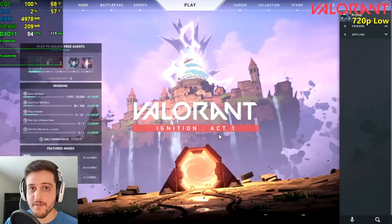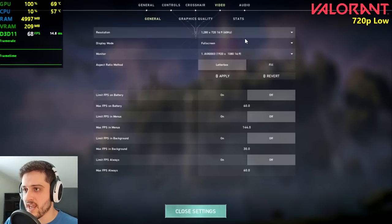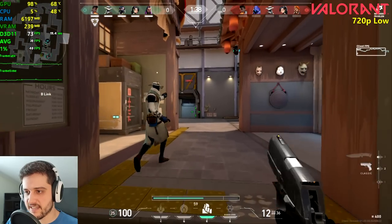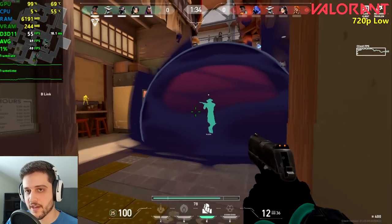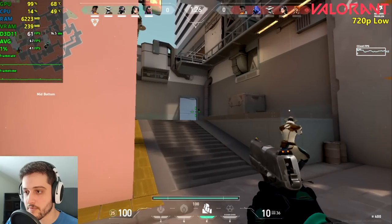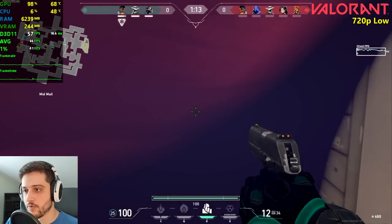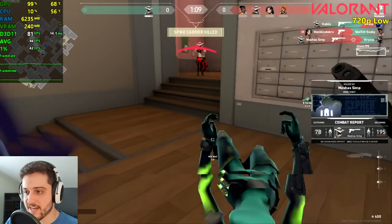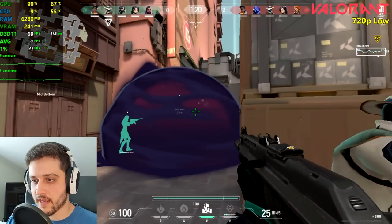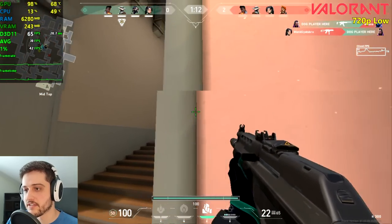Alright my friends we are now in Valorant. Let's see how it performs here. I actually tested this game separately on the 2600 XT already. We're playing at 1280 by 720 or 720p resolution with the lowest settings possible. By the way this was a $200 GPU back in 2007 — mid-range obviously. I'm not sure if I'm gonna be able to do something here because this is a lot worse than the 9800 GT. You know what, at least the GT 710 can do better than this — we finally found an old GPU that runs worse than the GT 710.